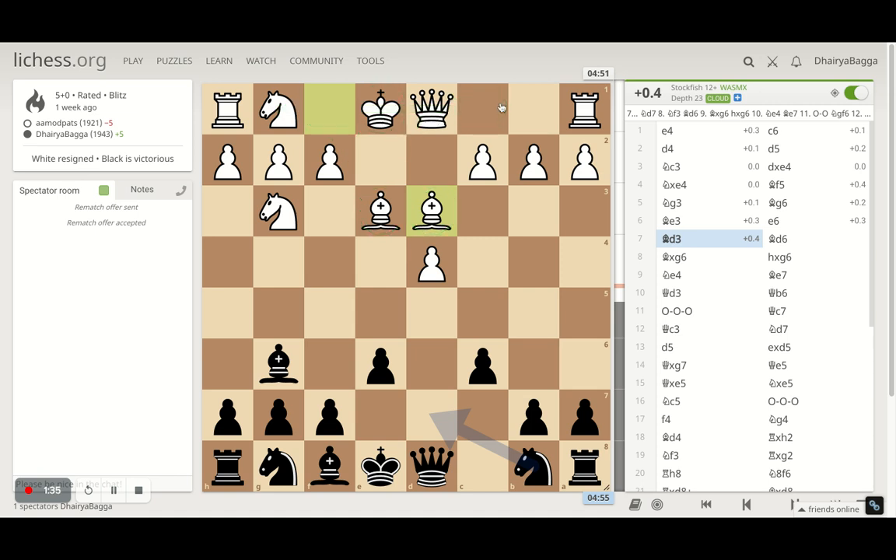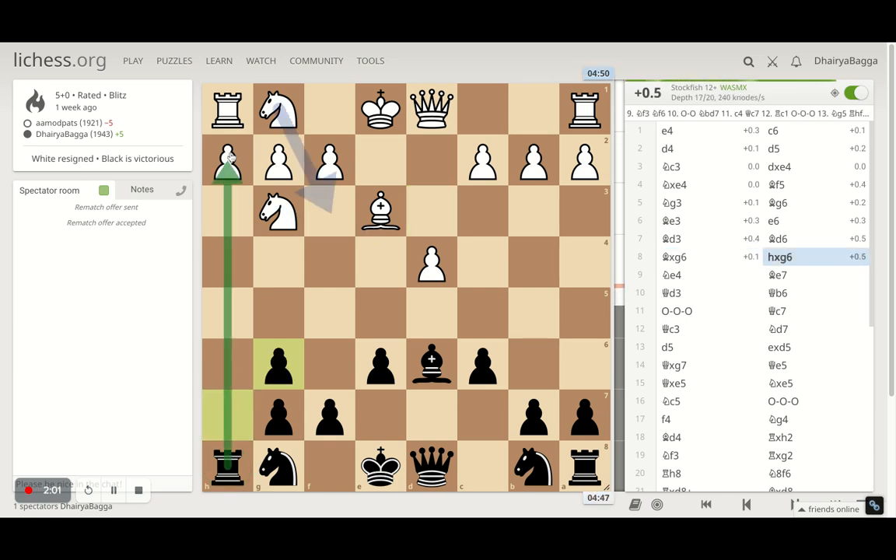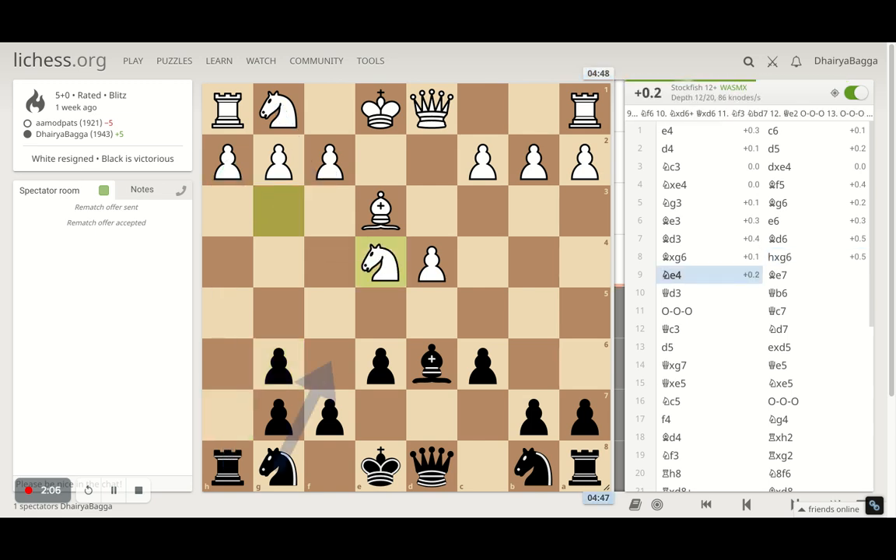Opponent now has the option of bringing the knight out, which allows kingside castling, or the queen can come out allowing queenside castling — lots of options for White. Black is also pretty good with development. I played bishop to d6 to develop one of my bishops. If opponent takes, I can take back and open up the h-file for an attack — which is exactly what happens. Castling kingside can be risky. Opponent plays knight to e4 attacking my bishop.